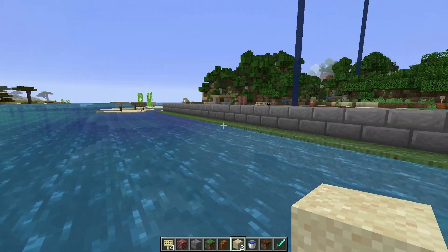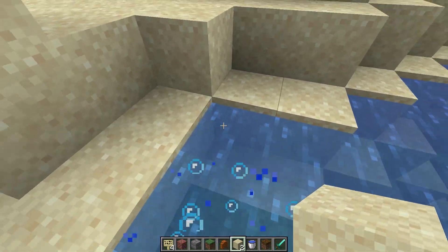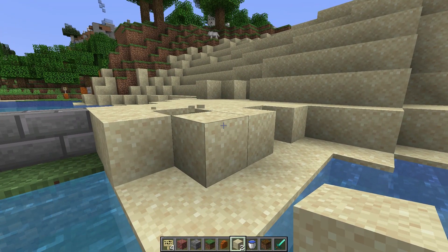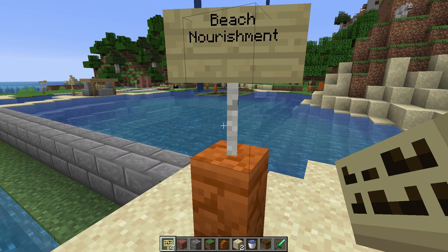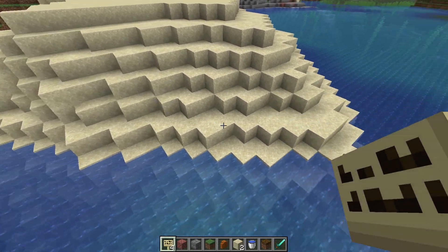Where there are no dikes but there are dunes, we can add extra sand. We can literally pump sand up from the bottom of the ocean further away and bring it back to the dunes and beach. This is what we call beach nourishment.